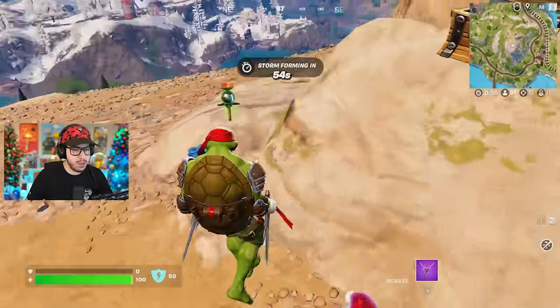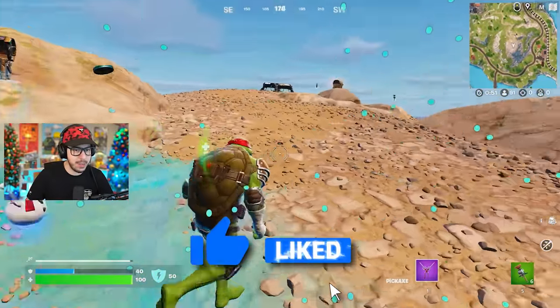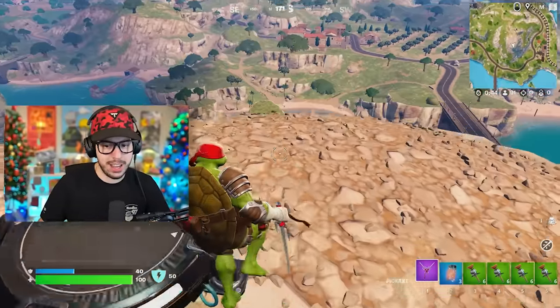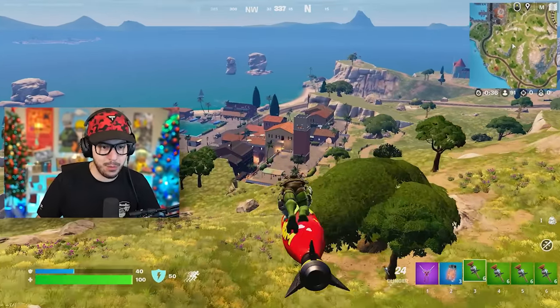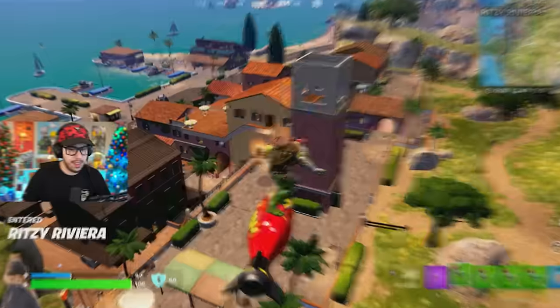Our first chest — we're gonna get Chug Splashes, Clingers, and Sneaky Snow Mandel, which I'm not gonna pick up. Some more Clingers over here, very nice, and this is zero build. Some more Clingers and Firefly Jars. I am utterly stacked in terms of things to throw at people. You can see I got six Clingers off the rip — that is definitely not the case when you usually pick up Clingers, but they're not in the game right now, so I digress.